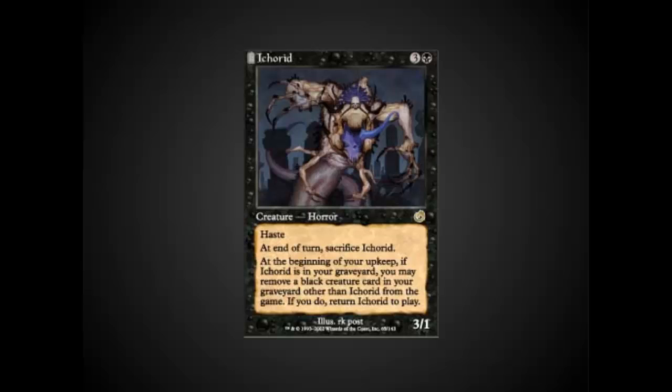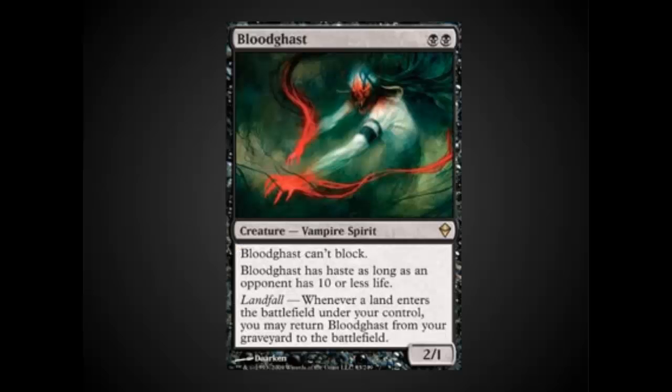Ichorid is another great addition in this deck. It really helps you deal with the control decks. I have won several games where someone has shut down my Bazaars with Wastelands by killing them turn after turn with an Ichorid, occasionally sacrificing those Ichorids to strip things out of their hands with Cabal Therapies.